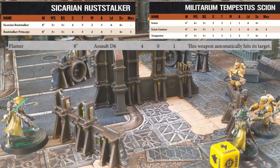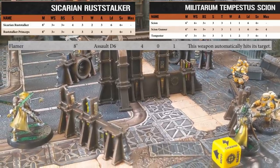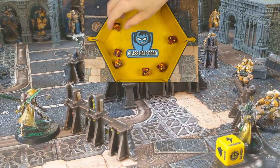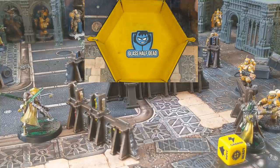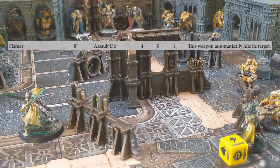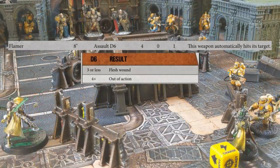The Flamer is Strength 4 while the Rustalker is Toughness 3. That means the Scion will wound on a 3+, as the strength is greater than the toughness. He rolls a devastating 6 wounds. The Rustalker has a save of 4+ and manages to save no wounds. The Rustalker is a 2-wound model but has taken 6 wounds, reducing the model to 0 wounds remaining. Whenever that happens in the game, we look at the damage value of the weapon - in this case the Flamer has a damage of 1, so we roll a single die to decide the fate of our Rustalker.